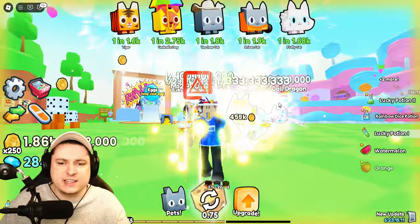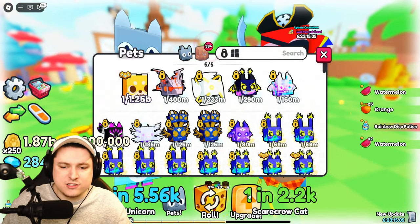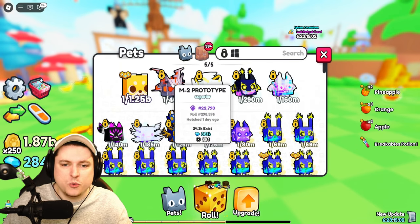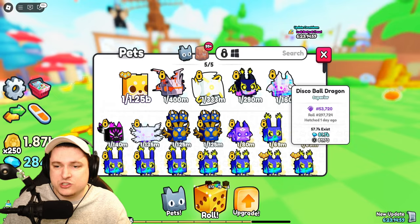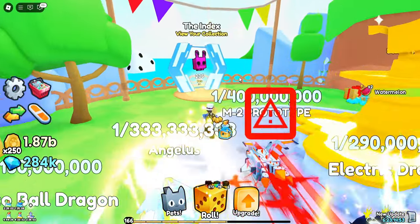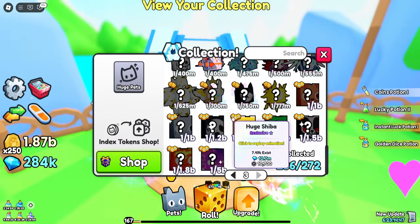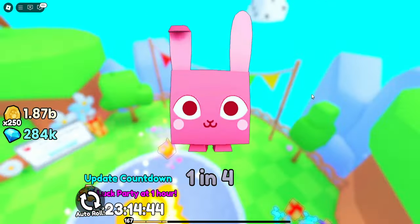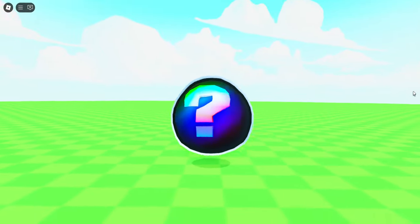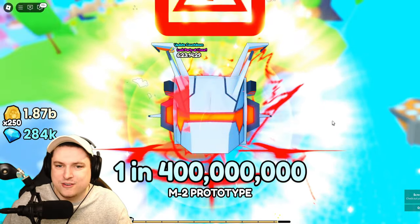We used all the potions but sadly got nothing interesting. Quick update on my current team: we got a bunch of new pets since last episode — the M2 Prototype, the Anglers, the Electric Dragon, Disco Ball Dragon, and more. I want to show off the M2 Prototype since I haven't seen its animation yet myself — it's my highest pet at one in four million, which is crazy.